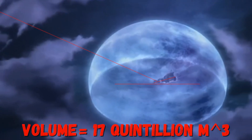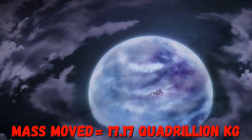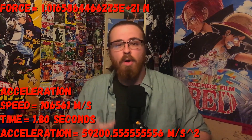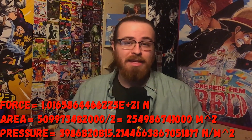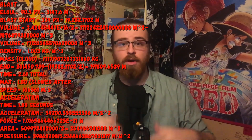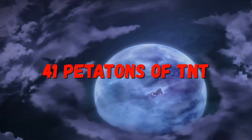This blast has a volume of about 17 quintillion meters cubed. Multiplying that by the density of the cloud, 1.003 kilograms per cubic meter, we find this blast was powerful enough to move 17.17 quadrillion kilograms. So now that we have all this information, we can find this blast's acceleration to be about 59,200 meters per second squared, and the force of this blast to be about 1.1 to the 21st power in newtons. Dividing the force by the surface area, we find this blast had a pressure of 3 billion newtons per meter squared, or about 39,000 bars of pressure. Plugging all these numbers into a formula, we find that this blast produced over 41 petaton of TNT.